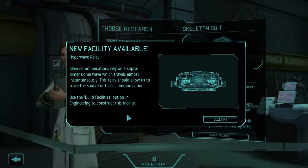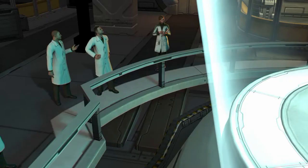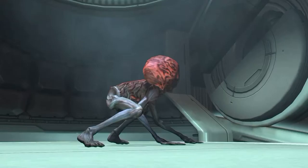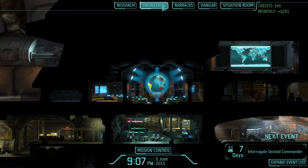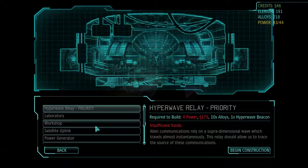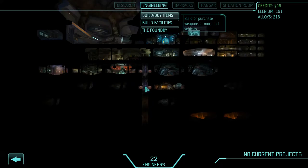Alien communications rely on a supradimensional wave which travels almost instantaneously. This relay should allow us to trace the source of these communications. Use the build facilities option in the engineering to construct this facility. We want to interrogate that commander. Just one hyperwave relay there — 4 power, we don't have that. 175 credits... they just constantly want to rob me. That's impossible, I don't have that amount of money.